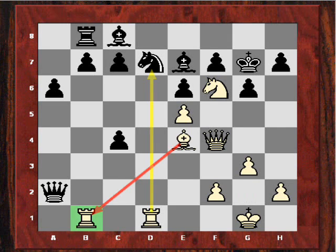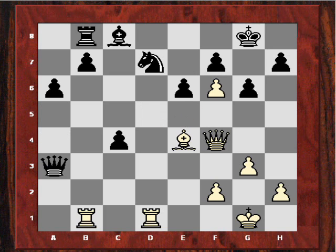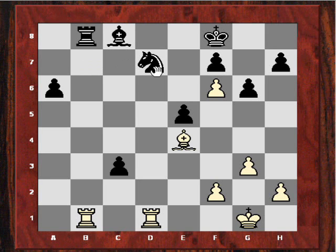A key move here is Be4, protecting that rook on b1 and putting more pressure on d7, because this rook is free to move. And this is the kind of continuation which would be critical for black. Nd5, if ed, Bxd5 — black has a great deal of difficulty defending f7 in this position. And this kind of position is just very bad for black. If this had been reached: Bxb7, trying to decoy the bishop from d7, and back to e4, white is clearly better.